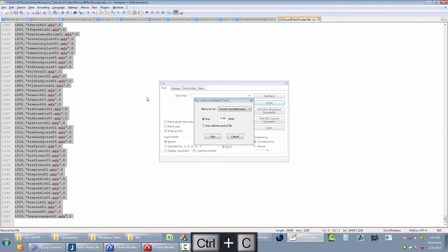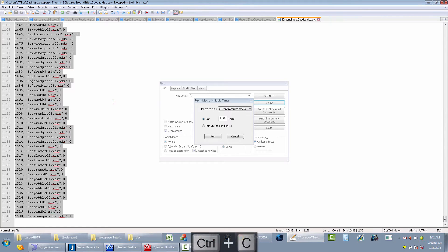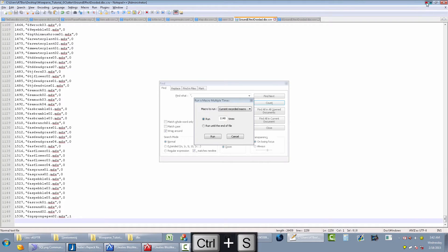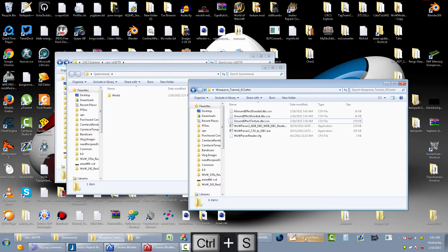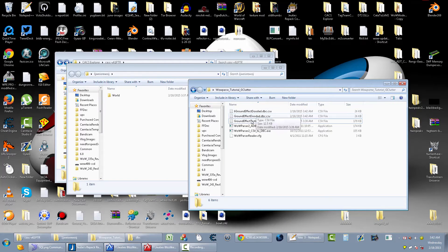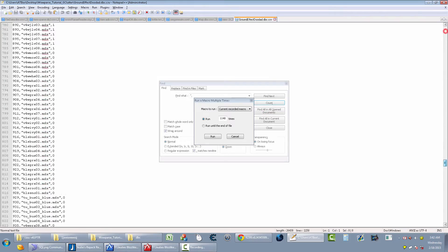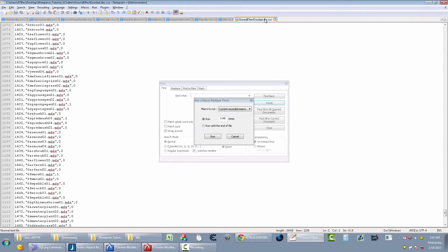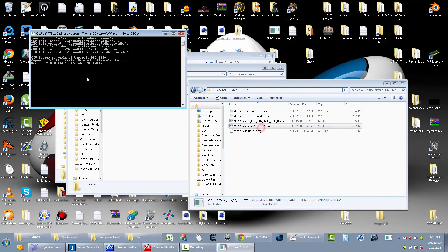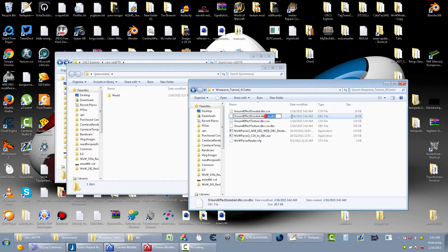Now just copy all of it — Ctrl+A, Ctrl+C — go to the 3.x file and Ctrl+V to paste it in. That's it. Close out the extra files. So now the 6.x data has been merged into the 3.x file structure, delete the leftover file, and that's good.